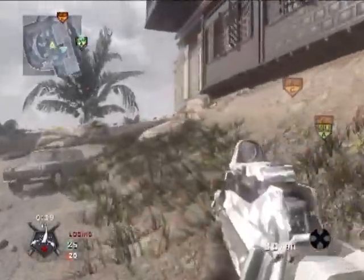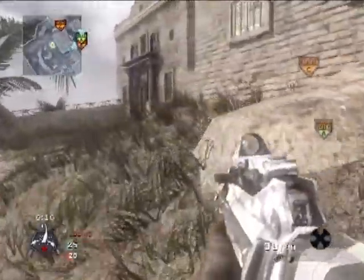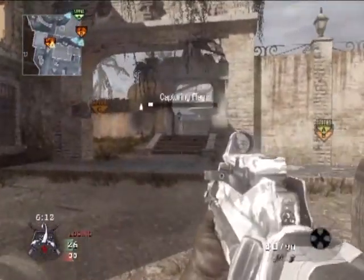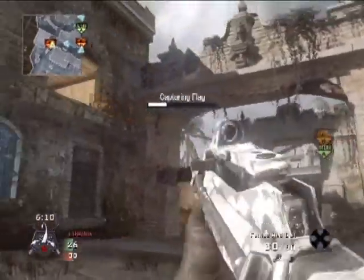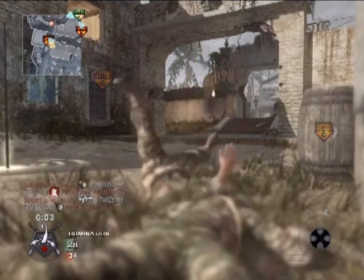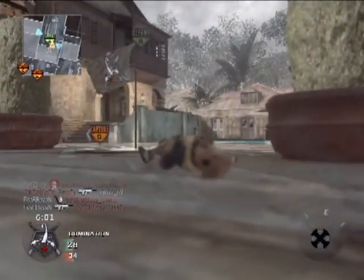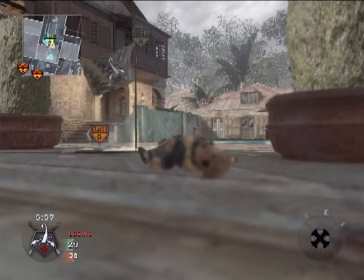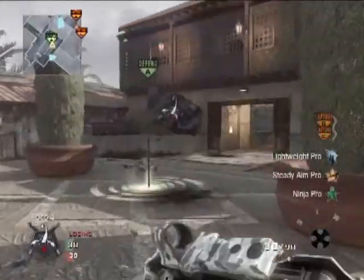He's getting a beach spawn, so right here we need to go to C flag and try to cap it, which is what he's doing. He's running for C and starts capping it. He does have a guy to his right — that's Twist, he's trying to cover him. I don't know why he hip-fired there; I'm pretty sure aiming in your gun makes it more accurate. That was a bad hip-fire, he probably should have aimed it.